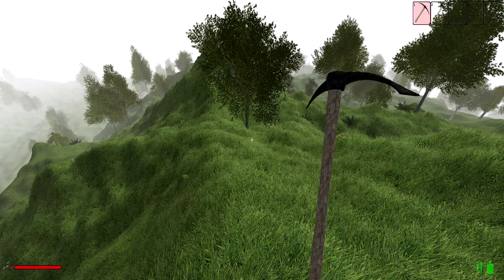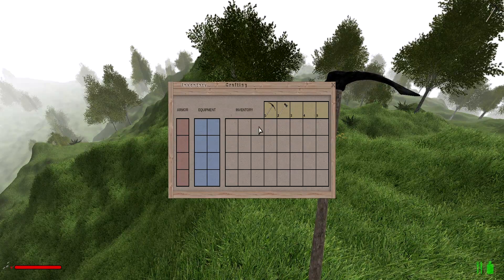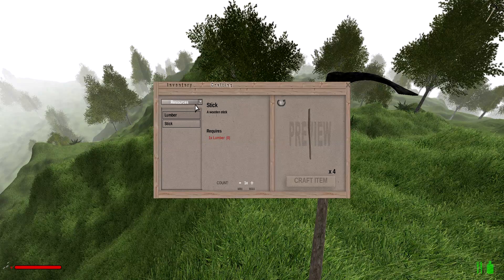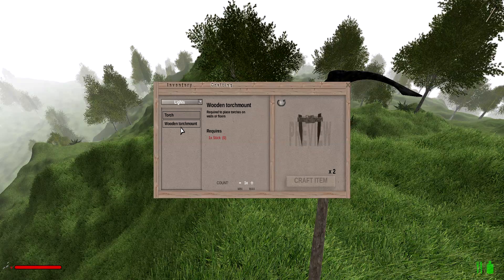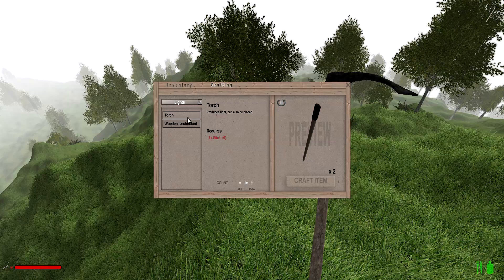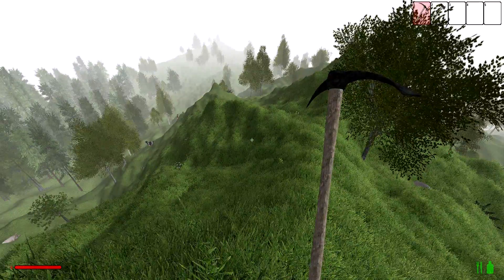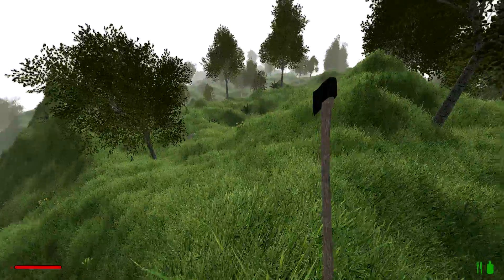You start off with a couple basic tools — an axe and a pickaxe — that's going to be it. Inventory is all empty. You can have armor, equipment, and so on. In crafting you can start off with a couple basic items: build a shelter, a fireplace, stick and lumber, torch and torch mount. You cannot place torches on the ground without a torch mount. You'll also need to make a workbench, which really opens up what you can do.